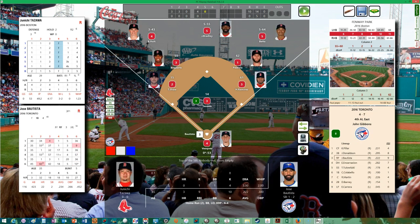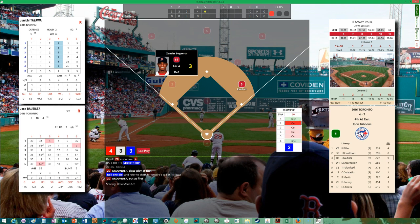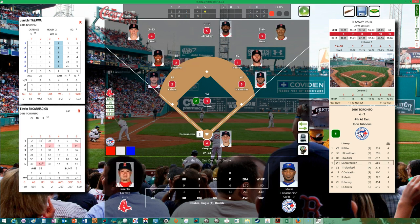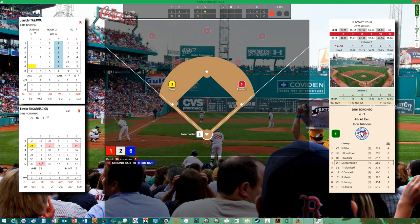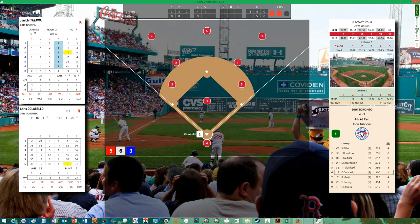Top of the fifth — Tazawa comes out for another inning, needing a one-two-three inning. Bautista is out on a close call, Encarnacion is retired, Tulowitzki hits another double — so much for their number one pitching ranking. Blue Jays add one more run. Nine to nothing. Bottom of the fifth — Christian Vasquez leads off with a double! No outs, man on second.